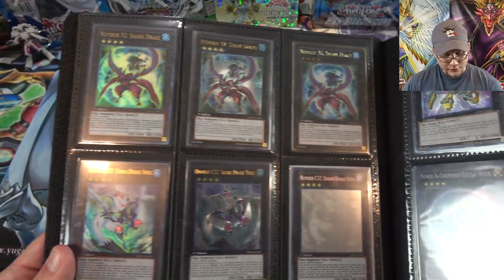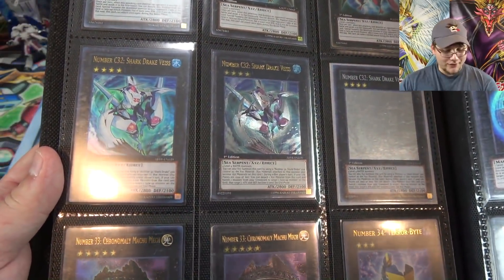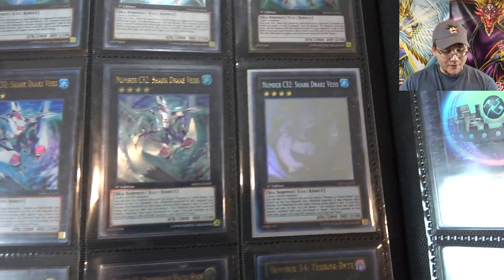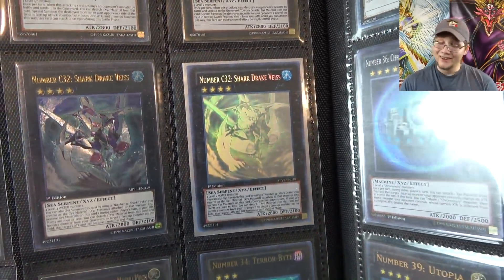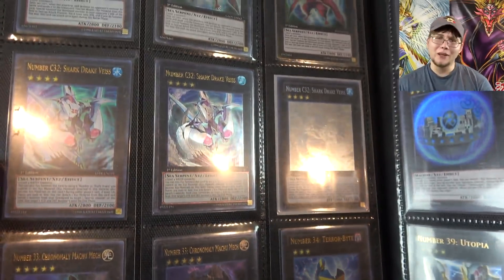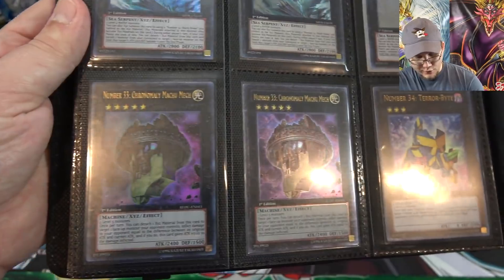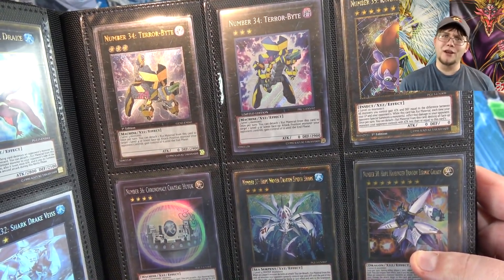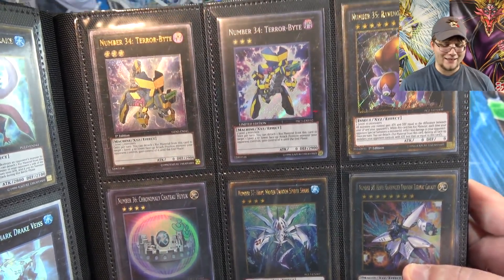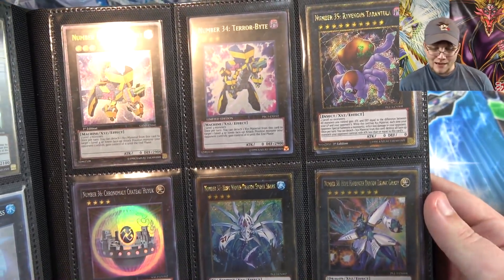Number 32, then our ultimate rare — I also include the gold rare because I like it, and it goes well with the chaos version when you have the ultra, ultimate, and then a ghost rare right there. It looks awesome. I love ghost rares — I really want to see ghost rares return. Then we have Machu Mech, a few of those, and Terabyte. Terabyte is the only one that has an ultra art out of all the number monsters. I thought that was so random — it's cool looking, but man, is it random.